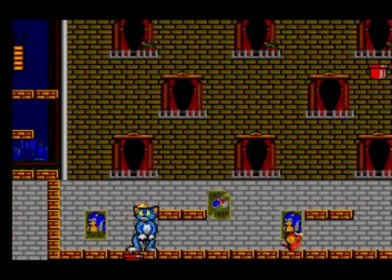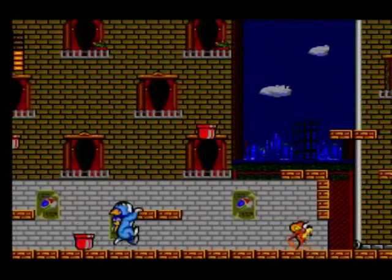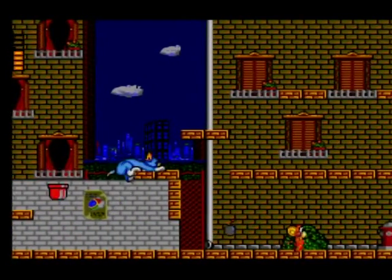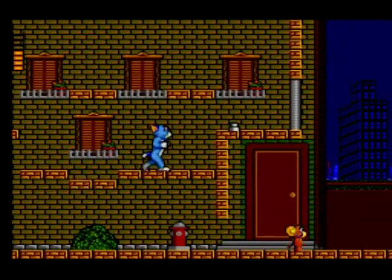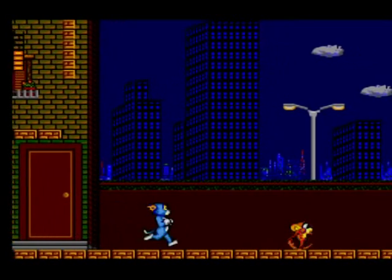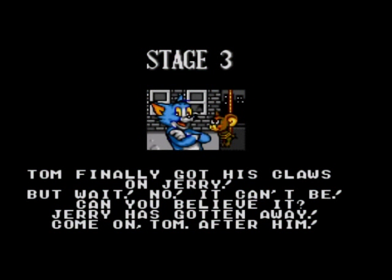Down here, another flower pot. I think this is the end area now, so I can do a run-up and jump. There's no obstacle at the end of this one so you can just run up and grab him. And... Jerry gets away again.